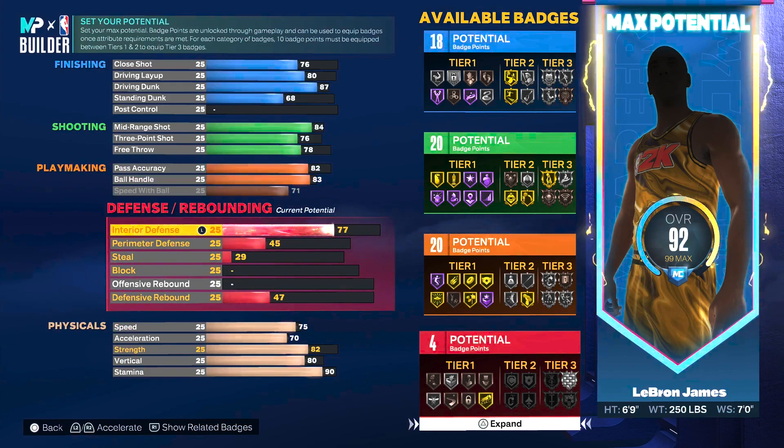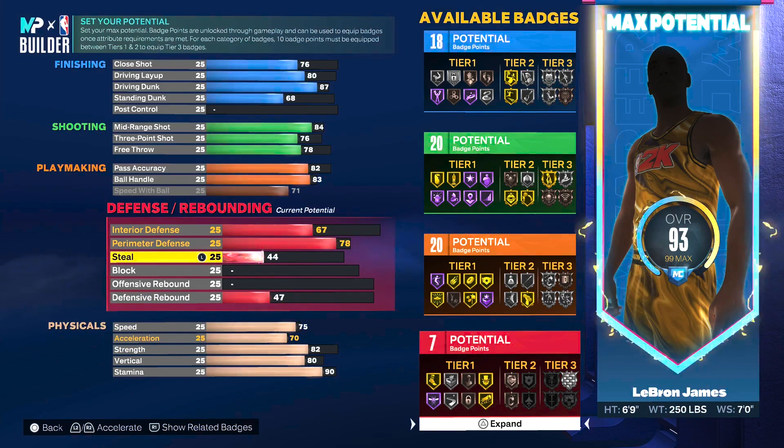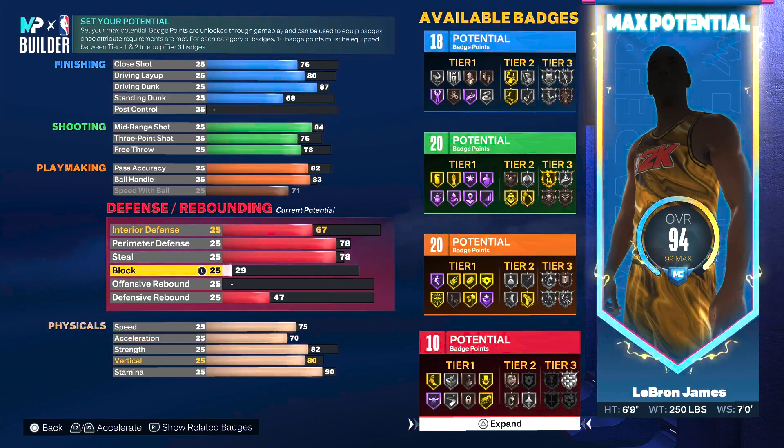Defensively the build is outstanding. It comes with a 67 on interior defense, giving it the ability to guard up in the paint with bronze interior lockdown. On perimeter defense went up to a 78 — LeBron plays nicely on the perimeter but he's not known as one of the ultimate lockdown forwards right now, though he's still in the top 20. For steal gave him a 78 so you can get at least silver interceptor — he's averaging 0.9 steals per game. On the block side, you always got to get at least gold chase down artist on any LeBron James build — the badge is basically made for him.